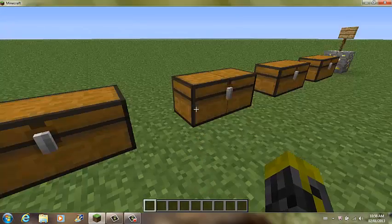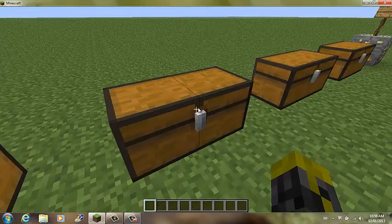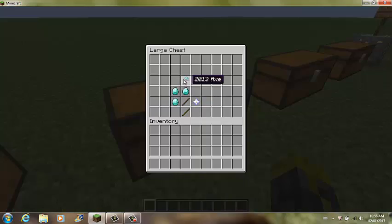For the next chest right here, we have the 2013 axe. Now to craft this, you'll need one magic, two sticks, and three diamonds.